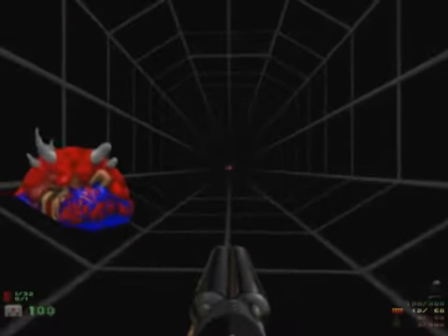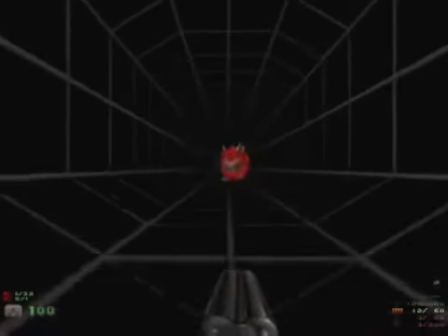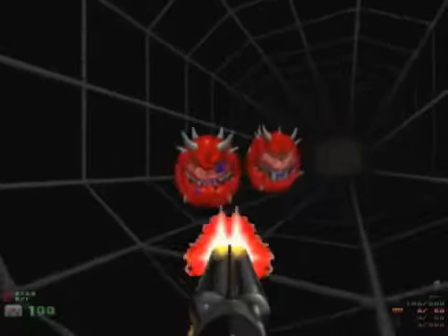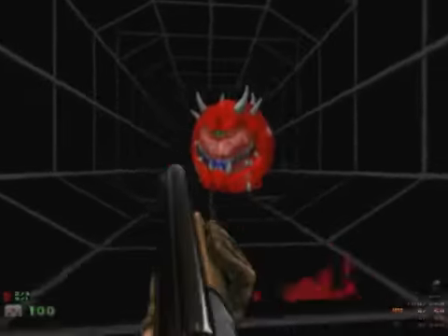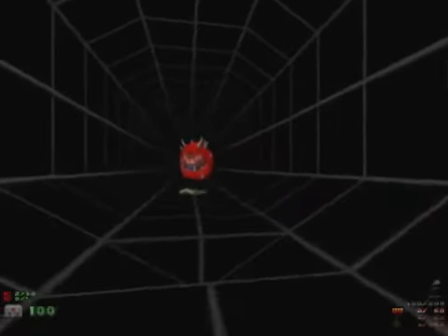I'll blast that cacodemon with the double shotgun, and then the lift doesn't come down right, so it's not that way we have to go. We haven't got many weapons yet, and there's not that many enemies either. Can't go that way - there must be a particular way to go. I'm almost out of shells.